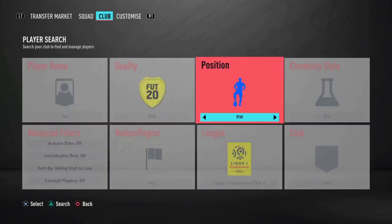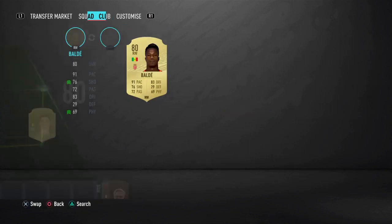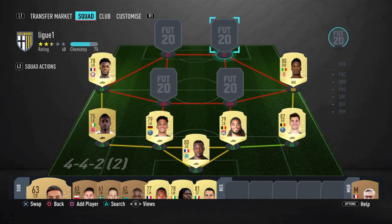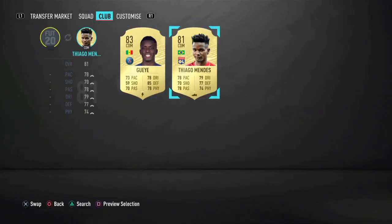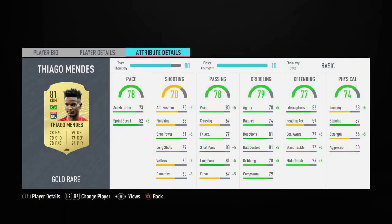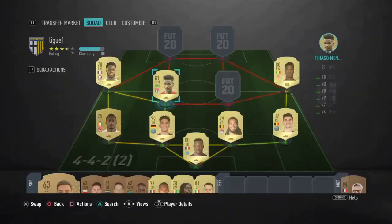Going to the right midfielder, I have it at the right wing — it's going to be Kata Balda. He's going to be here only for the full chem, because when the game starts I'm going to move him to the striker position because he's so incredible and amazing.